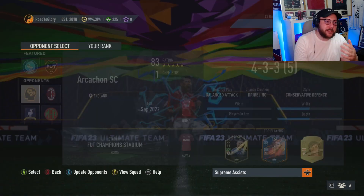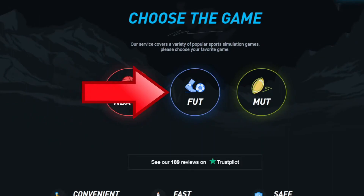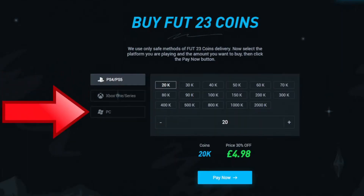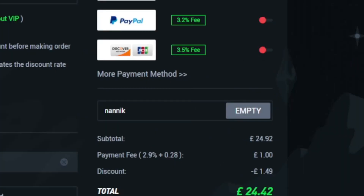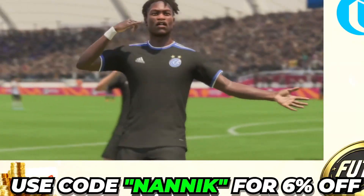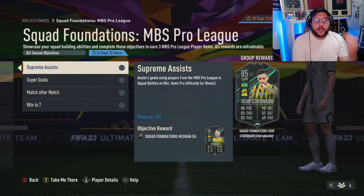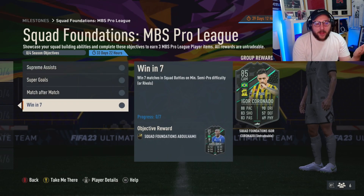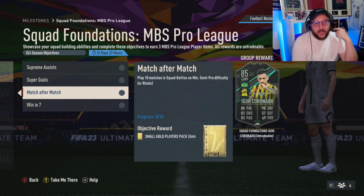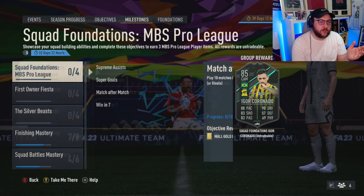Going back to the objectives — we need to get four assists, so you can pass from one striker to the other. We need ten goals. You can get the four assists while getting the ten goals, doing both in one game. Once you've done this you'll unlock the Spanish center mid. Then you have to play ten games and win seven in this mode — that's all, nothing else crazy, very straightforward. Just play ten squad battles matches and you'll get this done.